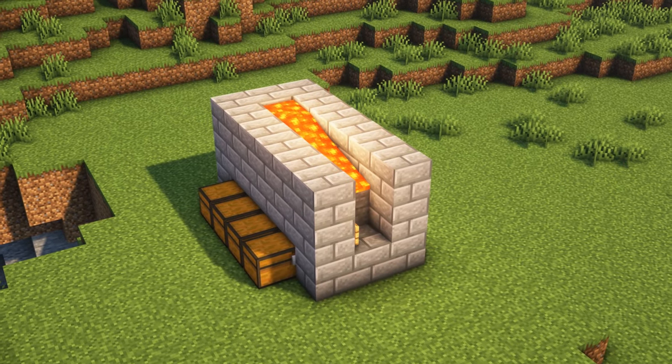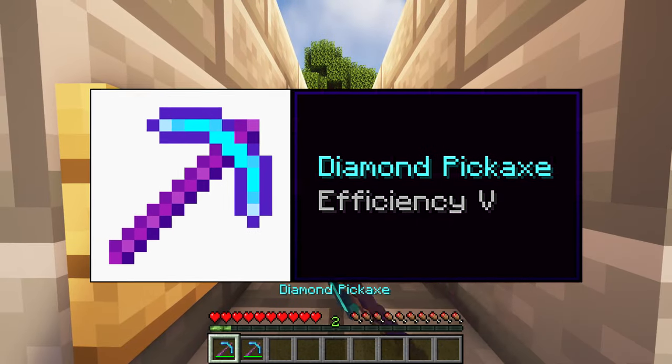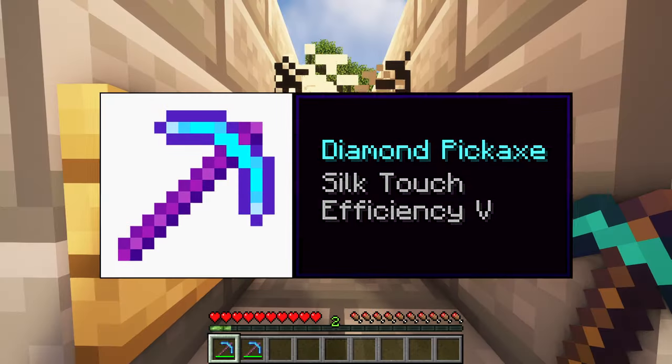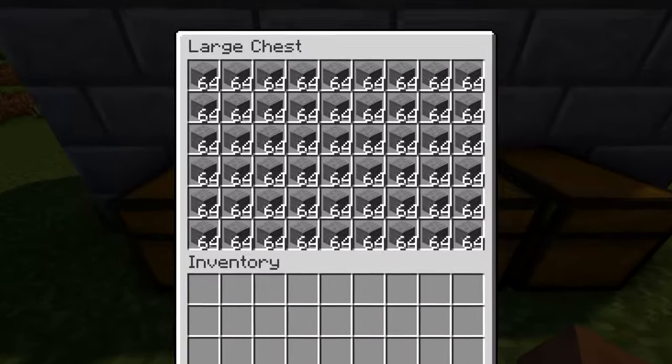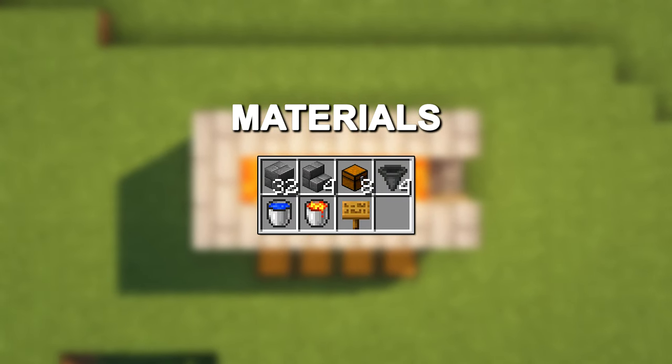This is the easiest automatic cobblestone and stone generator in Minecraft. Use a simple pickaxe to get cobblestone, or a pickaxe enchanted with Silk Touch to get stone. These are the materials you need to build this stone generator.